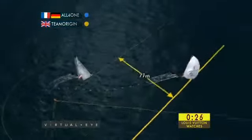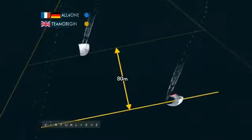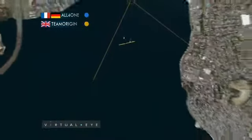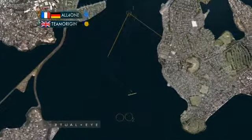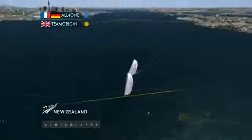All for One comes into the mark with a slower manoeuvre, but a positioning mover — jibe set. Origin tacking down to leeward and All for One there, reducing the gap between the two boats. We can see the boats converging as they come down towards the middle of the course, and then jibing down towards the bottom mark, Origin consolidating their lead, then into the bottom mark gate — look for the split.